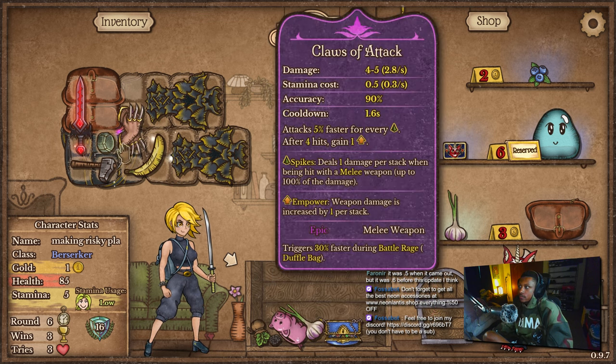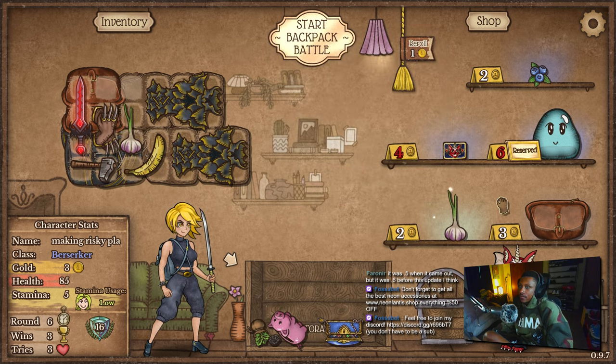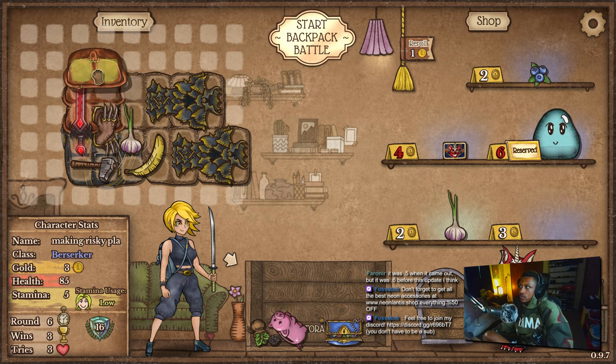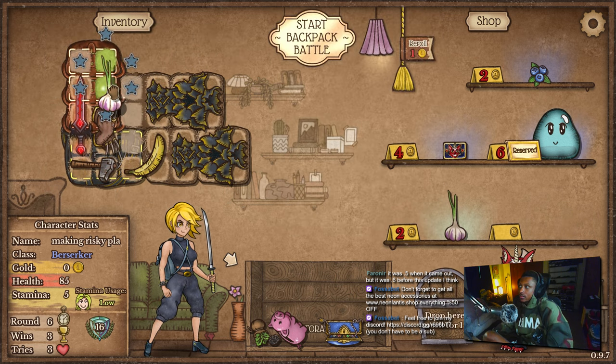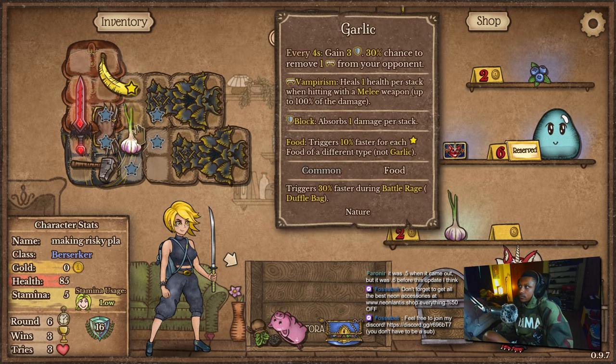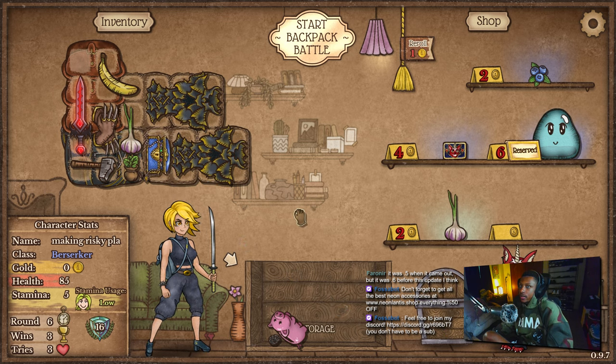Do I need this whetstone anymore? I don't think so — I'm gonna sell the whetstone. Move that over. I could do that. I'll also buy this fanny pack just to have another one — gives me a little bit more space to work with. Regen for the hungry blade can go there.